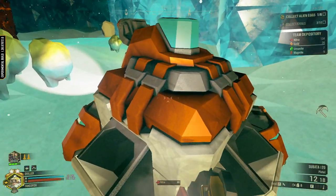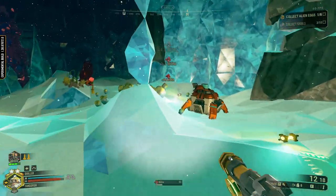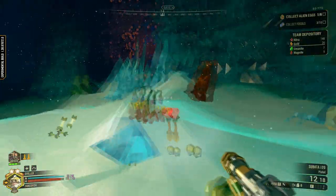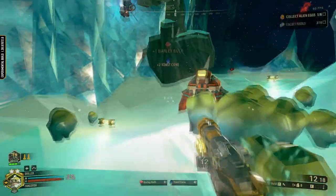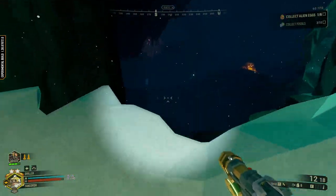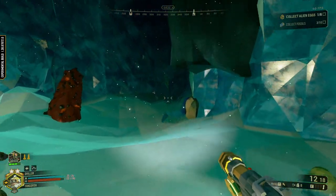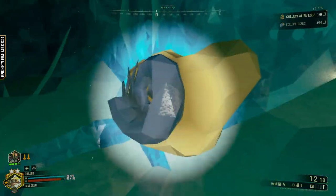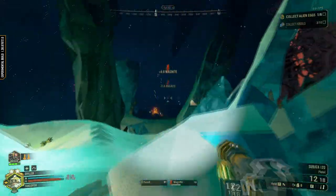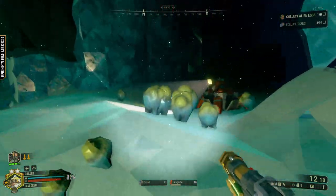I don't think I would have brought tranquilizer rounds, but at the same time I like to bring a different overclock than fully automatic fire. I did try using fully automatic fire with the two-round burst and it feels like it nerfs it a little bit because you don't get the full rate of fire, but what it does help with is the recoil — so it's a slower rate of fire for fully automatic, but the recoil is a lot nicer.